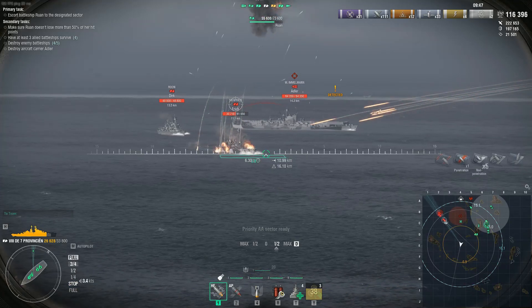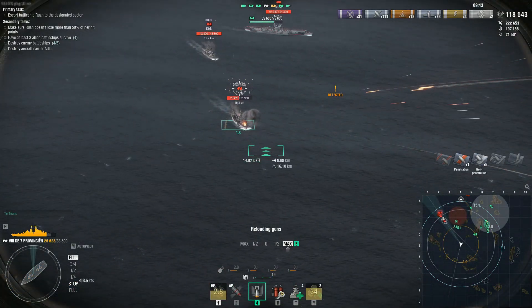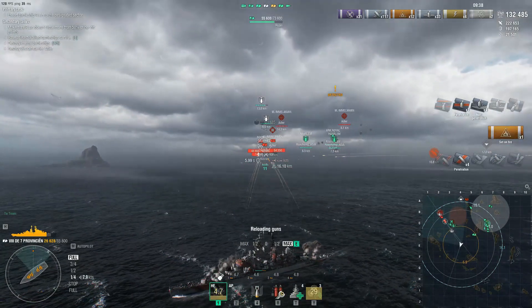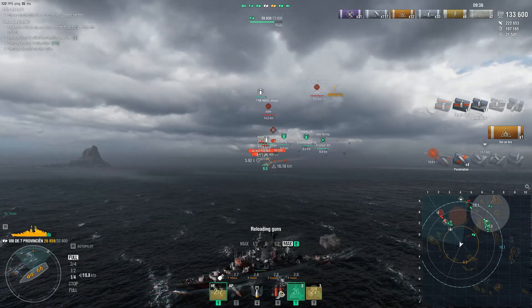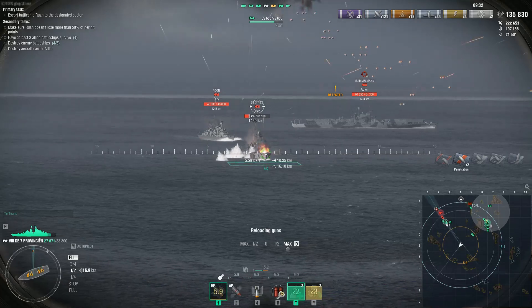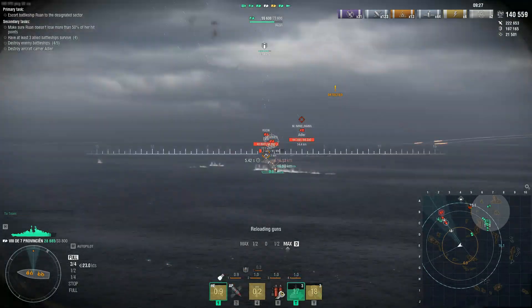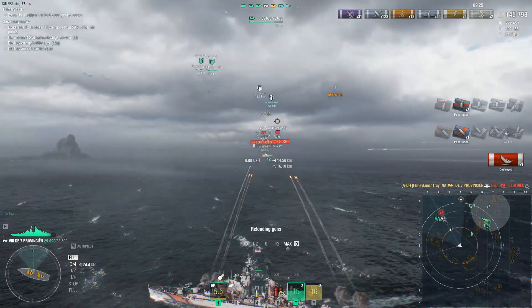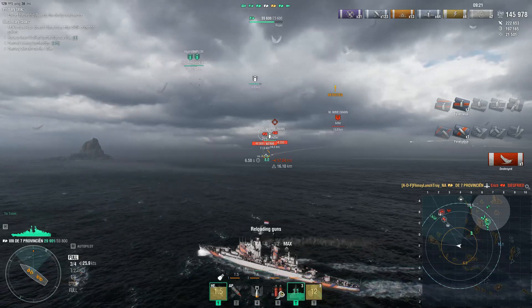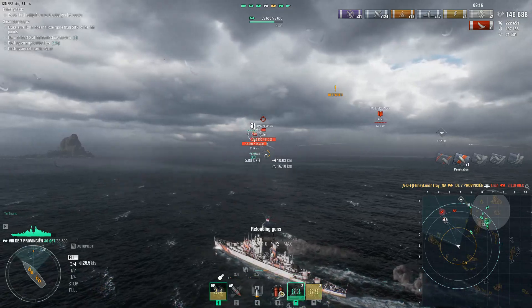These ships are going to turn onto the B7 line and head east, but for now we try to keep focusing them from this angle to create something of a crossfire. We get our first heal off, and our airstrike finishes off the Siegfried. Now we have the Rune and the Maßmann in the background — we'll keep focusing damage from this position rather than just falling back with the rest of the team.